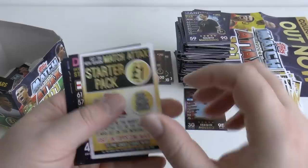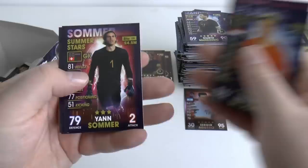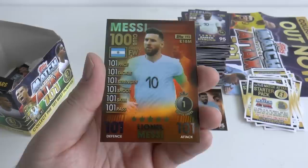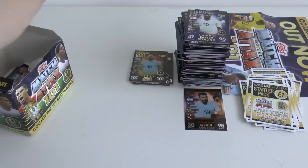Pack thirty-five: Stephen Davis, Frankie De Jong, Sommer, Fellaini, Jordan Pickford, Raheem Sterling. And there's the Messi 100 club — that looks really cool. It's actually the 101-101 card for Lionel Messi of Argentina. That's a great card to pull from the box.